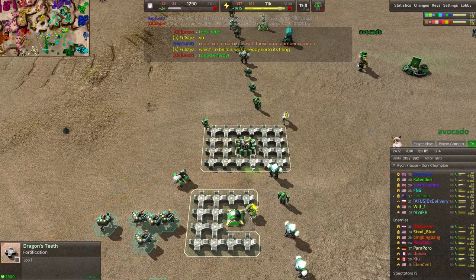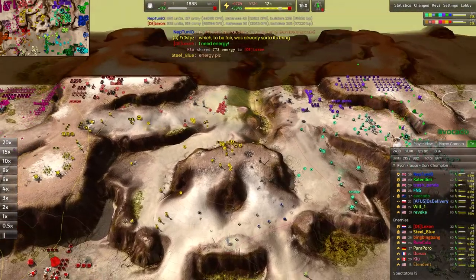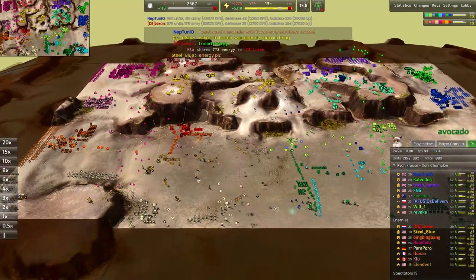We've got this rattlesnake sieged up here with tons of static defense and little walls to cover it. Up north, counter-junos have been deployed — very nicely done. Love to see one parked up there and another one thrown onto the front lines.